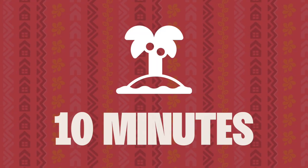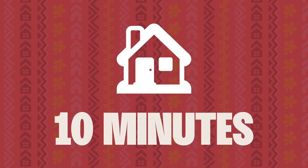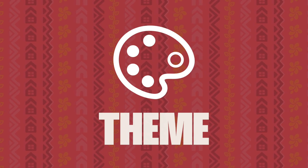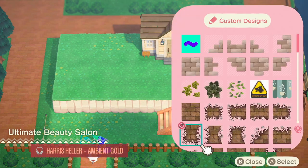Here are the rules for this one. I get 10 minutes to design the exterior, and 10 minutes for the interior. I can do minor cleanups at the end if I want to, and of course I have to do my best to stick to the theme. So relax, kick back, enjoy the music, and I'll see you at the end.